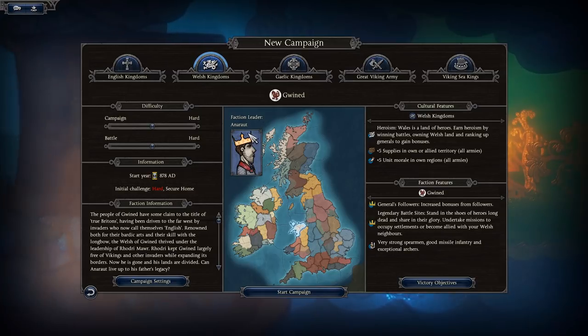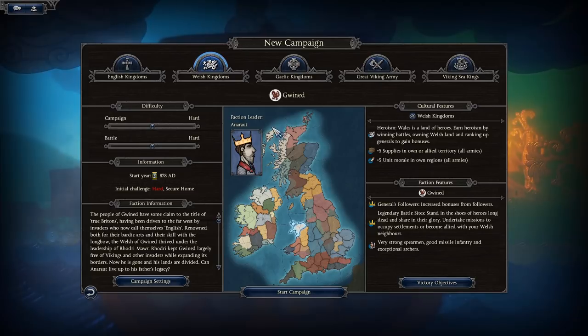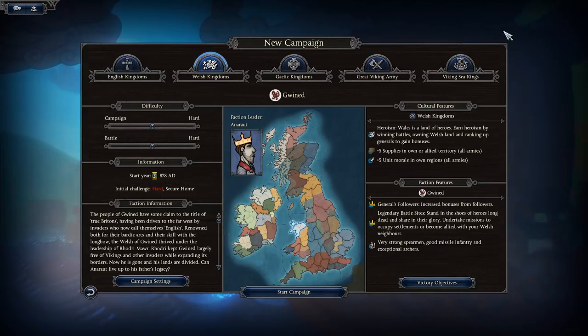This leader here — I have a three-minute history video on him, a short animation. His name is Anarawd, and that'll be linked on screen. The faction starts in 878 AD with an initial challenge of Hard — its goal is to secure the homeland.